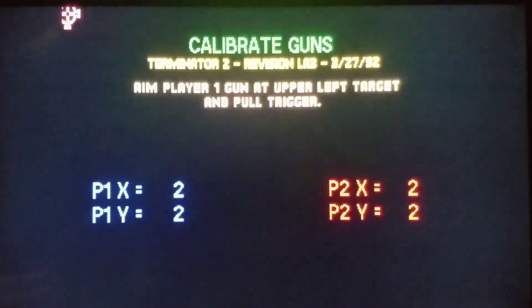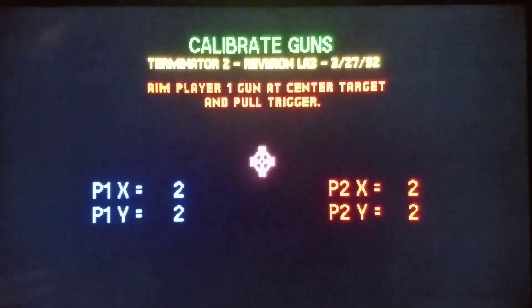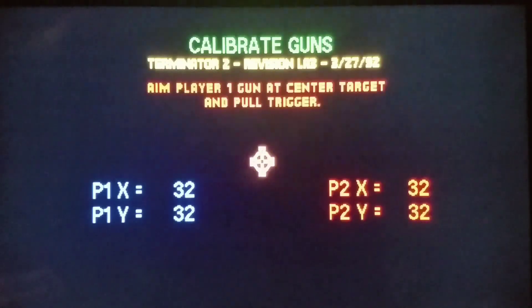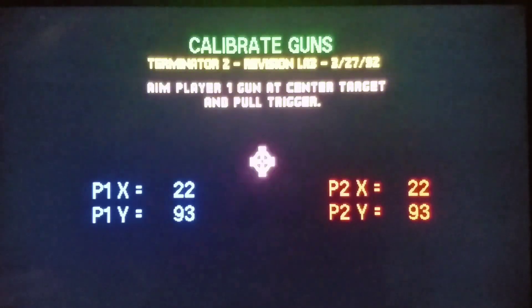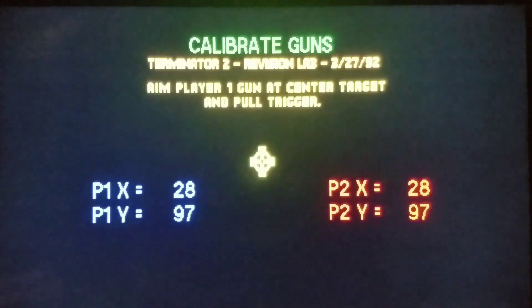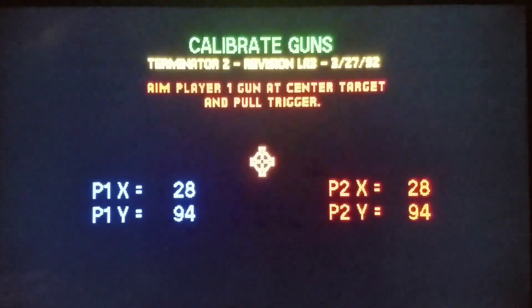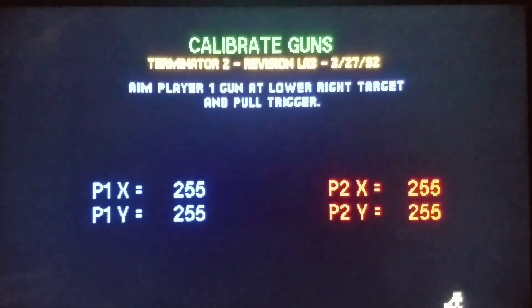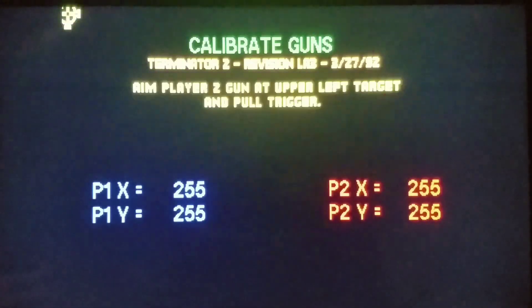Top left — nice shot. Then I need to go to the dead center, which is 2894. Get as close as you can to 2894 — it just takes a little bit of finesse. There we go, 2894 — nice shot. And then 255, 255 for the bottom right — nice shot.